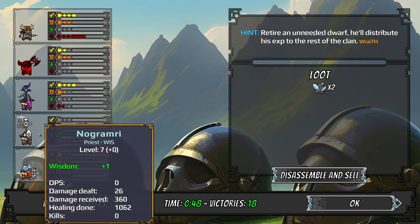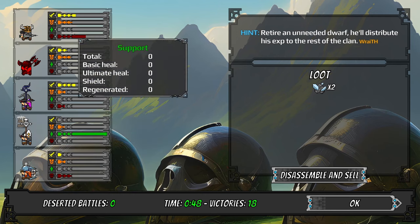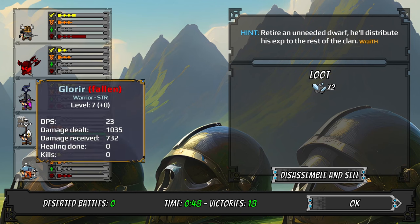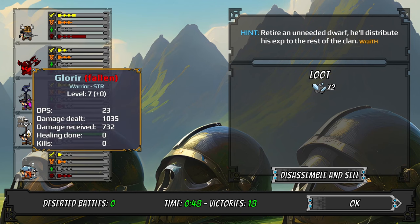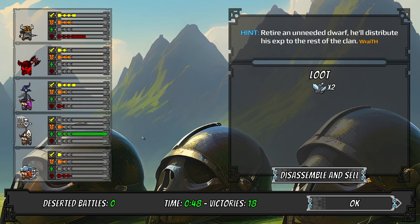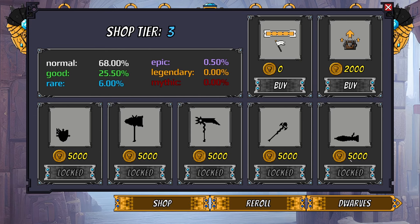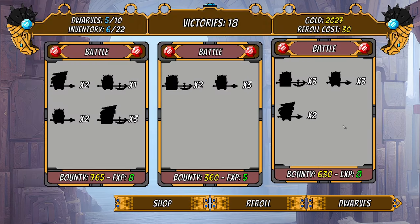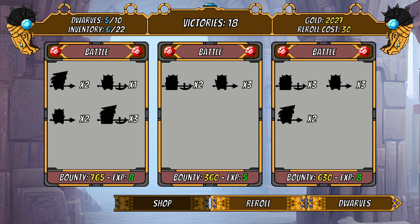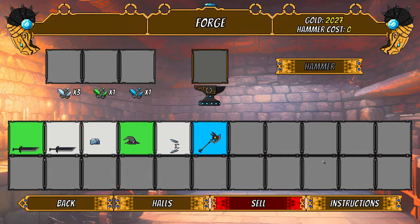My priest drank the brew and got upgraded — wisdom plus one! You have some stats here too, like how much damage each dwarf is doing. This guy got four kills, this one died. As far as I can tell there are no consequences for a dwarf dying — maybe they don't get as much XP. These are questions I have but I've done zero digging into.